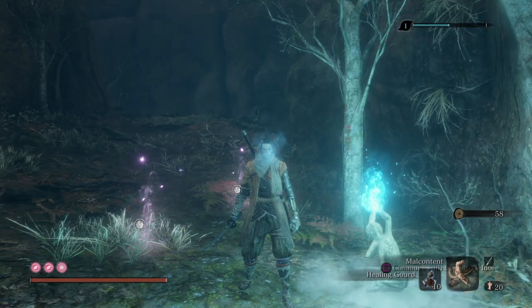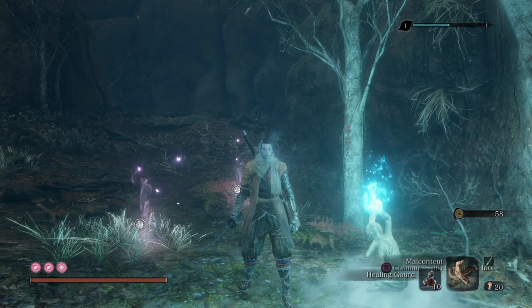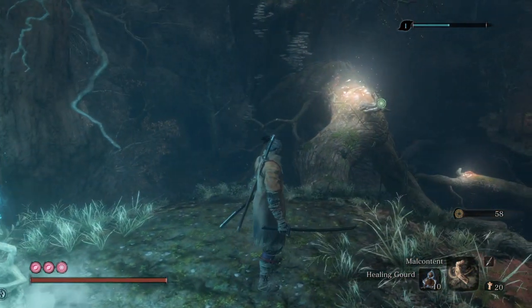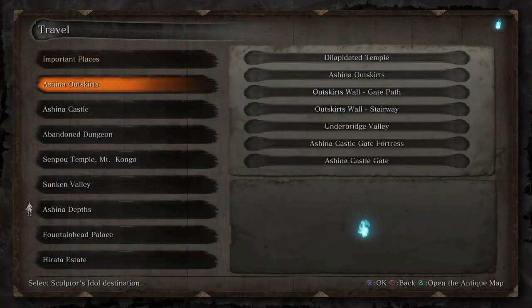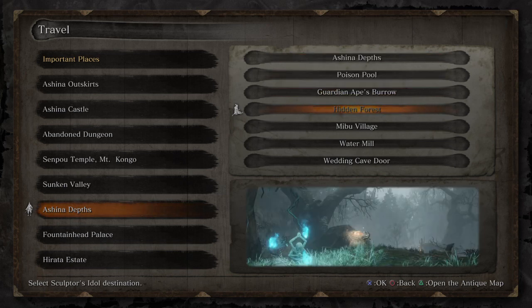Hey guys, welcome back. Right now we are in the Hidden Forest in the Ashina Depths region. In this video we'll be facing the mini boss Headless Demon. Let me just show you how to reach here — this is the Ashina Depths region and this is the Hidden Forest.